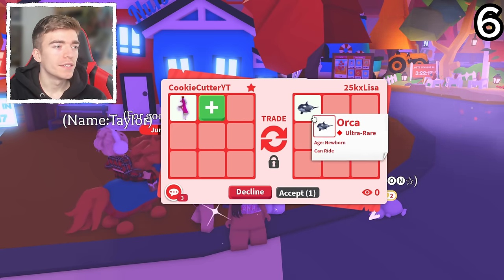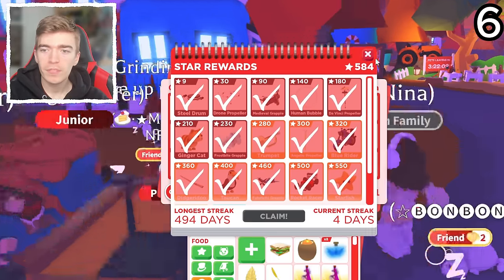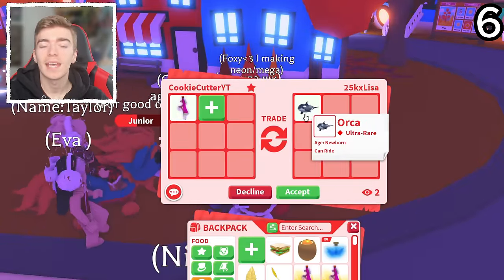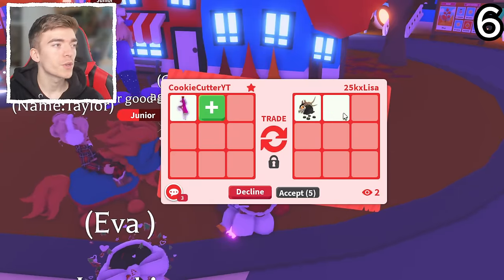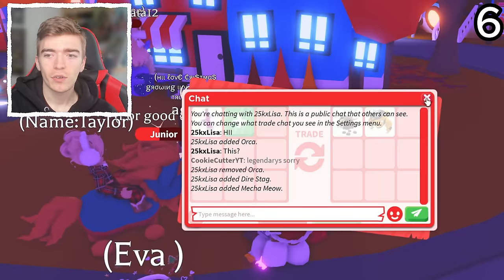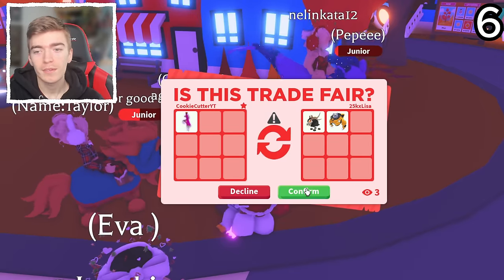A Ride Orca — now this is a pet that you don't really see that often. To get an Orca I believe it's from the Star Rewards, but it's a pretty difficult pet to obtain. A Dire Stag — that's pretty decent since this one was expensive. They're not giving me a Mecha Meow for a Ride Potion, are they? That is crazy if they are. A Mecha Meow is expensive — I do have four Mega Neon Mecha Meows.